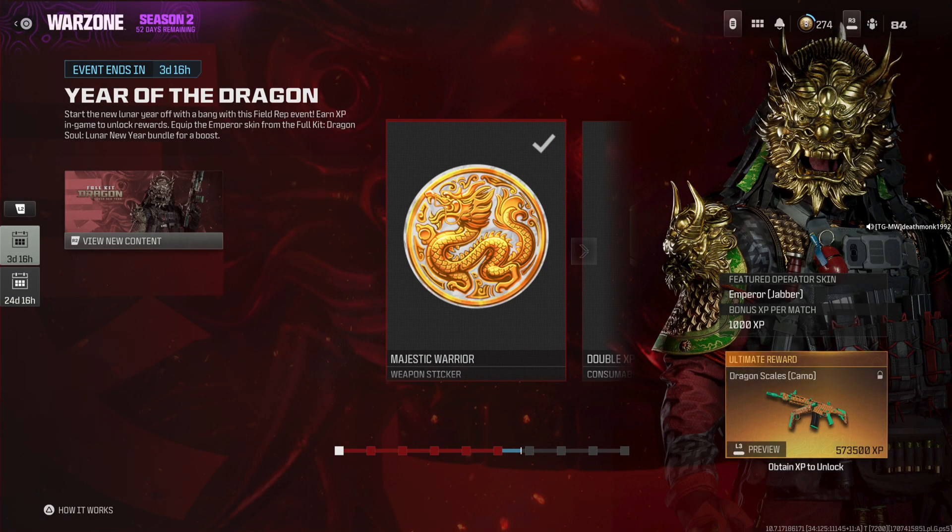As you guys can see there's an event called Year of the Dragon. Start the new Lunar Year off with a bang with this field rep event. Earn XP in game to unlock rewards. You get the Emperor skin from the Full Kit Dragon Soul Lunar New Year bundle for a boost.